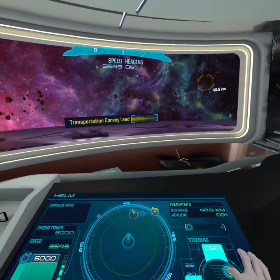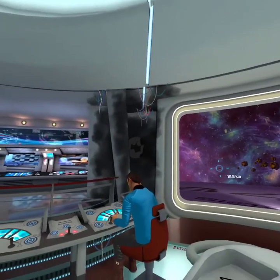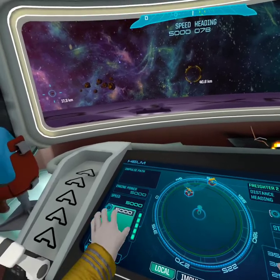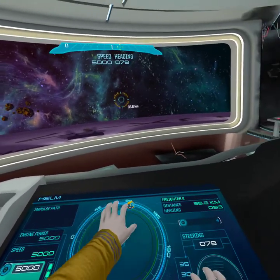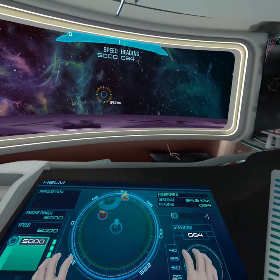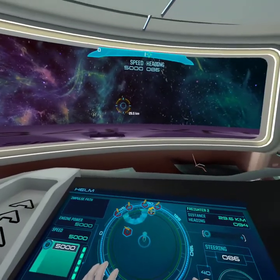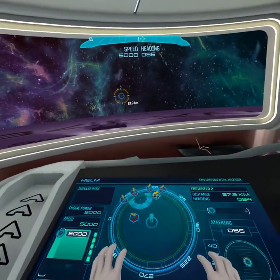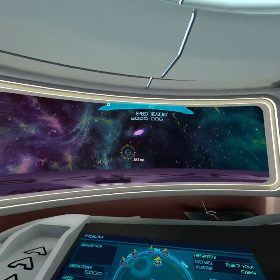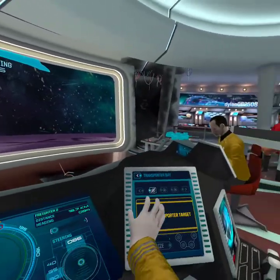Scan cargo only on these transports please. Got it, sir. We need cargo only — we need a full scan to confirm the location of the prototype through all this interference. I'm going to go to the closest one that can actually be scanned. Transferring data to your panel, captain. Next — we're out of range for the furthest one. Keep going, we're almost in range. There's a lot of them — scan cargo only. It'll probably be the last cargo freighter where the prototype will be.